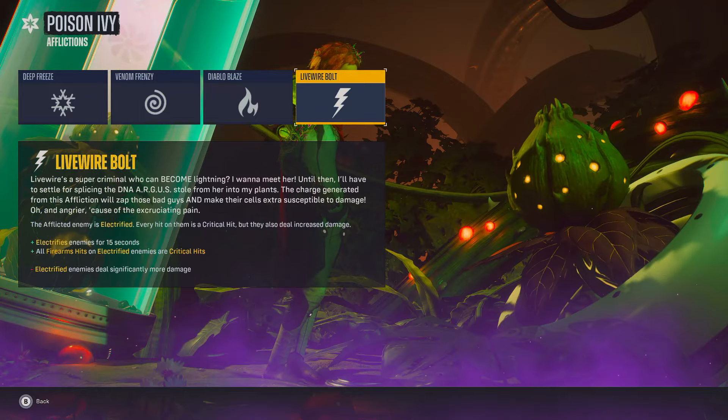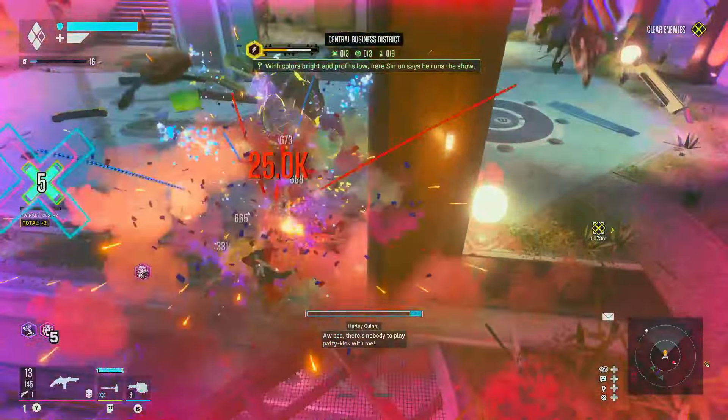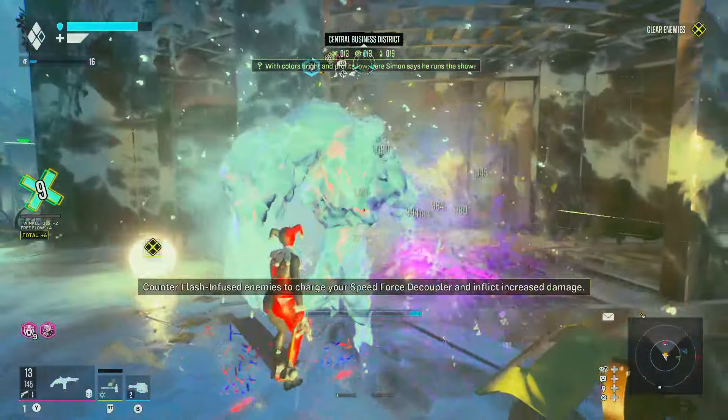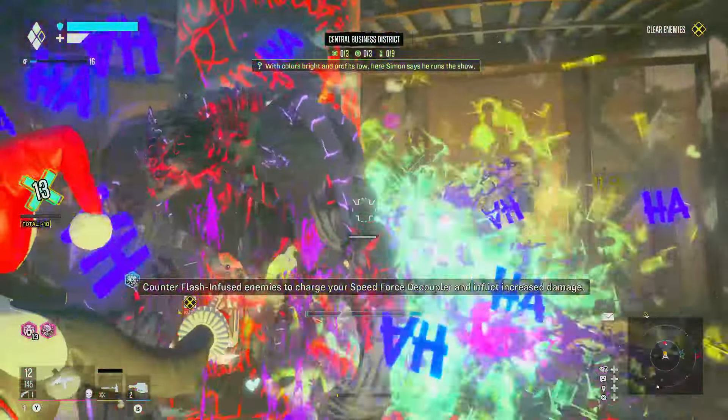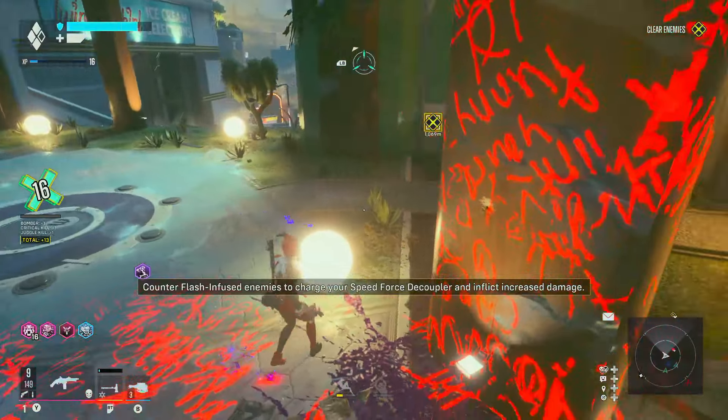However, once enemies are on fire from Diablo Blaze, you're not going to be able to shield harvest them. So if you're getting taken out by snipers or having a tough time, you might not want to put Diablo Blaze into your build until you've got a way of maintaining your health and shield some other way. These afflictions can be very game-changing, but sometimes you have to build around them rather than just chucking them on and hoping for the best.